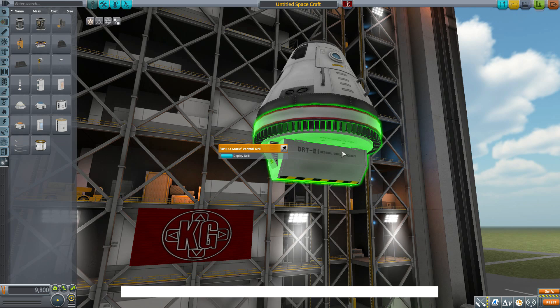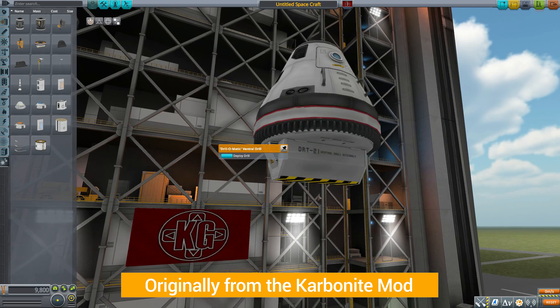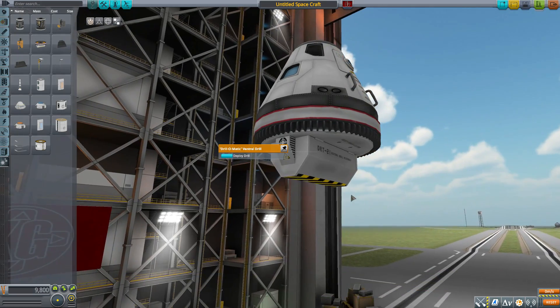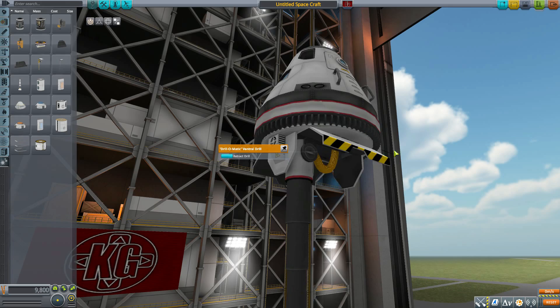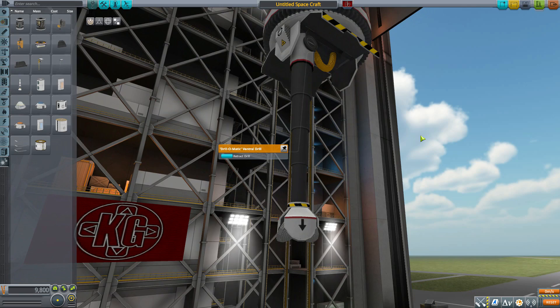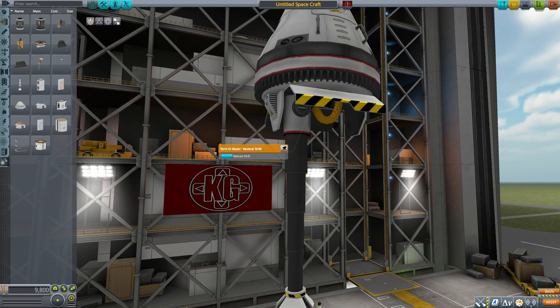One thing I would like to point out is this is not exactly the most original part mod ever, as this particular drill is actually taken from the old Carbonite mod. Carbonite hasn't been updated in ages so it has not been available in the game for a very long time, and this was one of my favorite drills in that pack. So seeing it retooled now for the stock mining system actually makes me quite happy — it might not be the most original thing ever, but seeing this ventral drill again is quite cool.